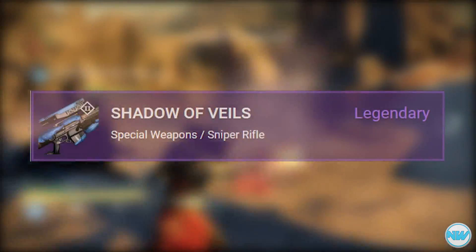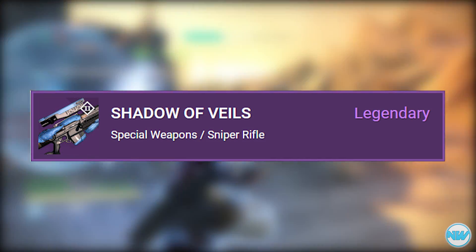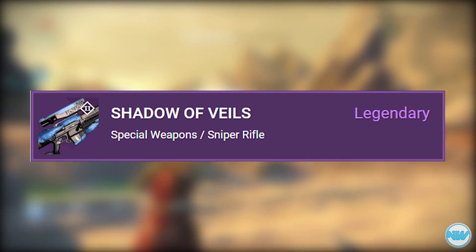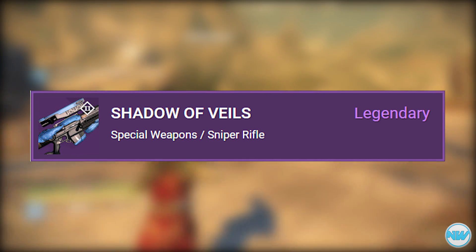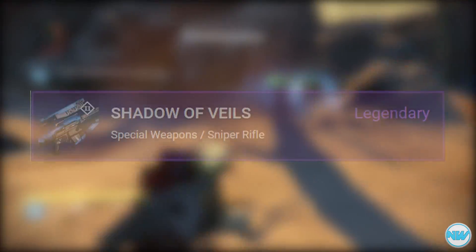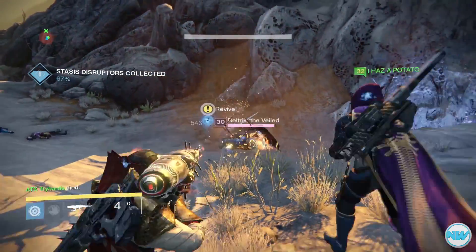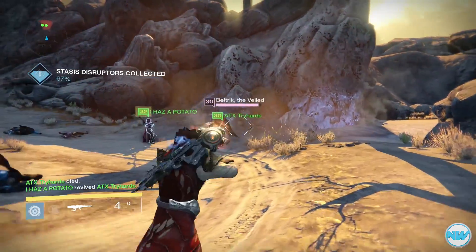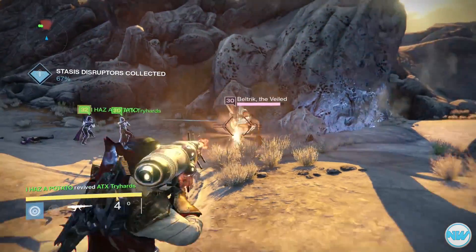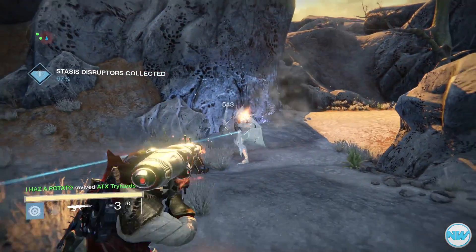Moving on, we have the Shadow of Veils, which is a legendary sniper rifle. The description reads: 'Judgment on the unseen is best performed from a distance.' Its perks include Replenish — which refills the weapon's magazine whenever a super is cast — Speed Reload, Perfect Balance, and Extended Mag. It also has the randomly selected perks: Demotion, Drag Burn, Mutineer, Disciplinarian, Shank Burn, and Vandal Burn.